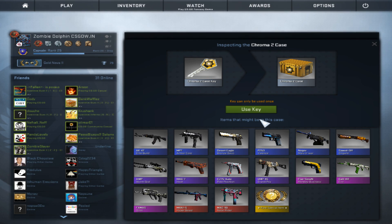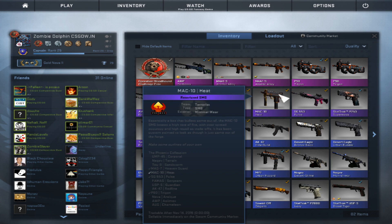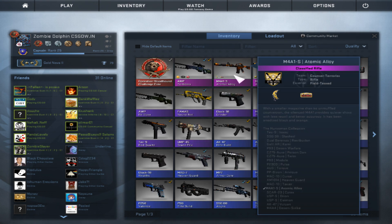Hey everybody, this is codzombie777 here and I just won twenty dollars worth of skins on this skin site. Don't go to it — I mean, if you don't have the money or skins, don't go to it. I went to it because I got super lucky, okay — I had a seven percent chance. I want all these at the top row, well not the two trigons, but the atomic alloy and whatever that's called.